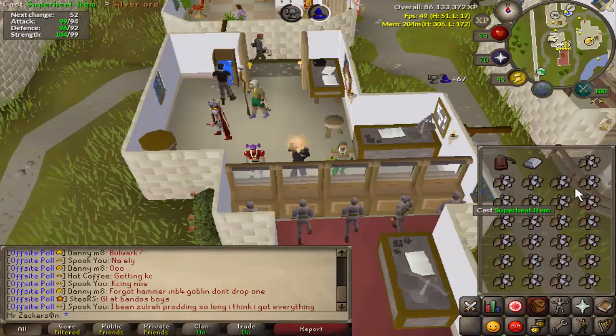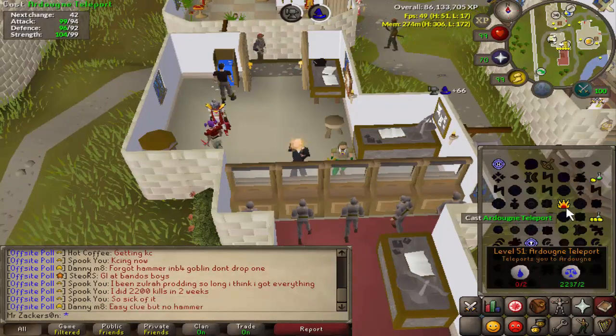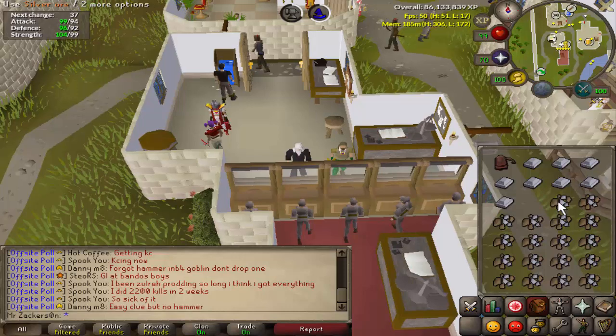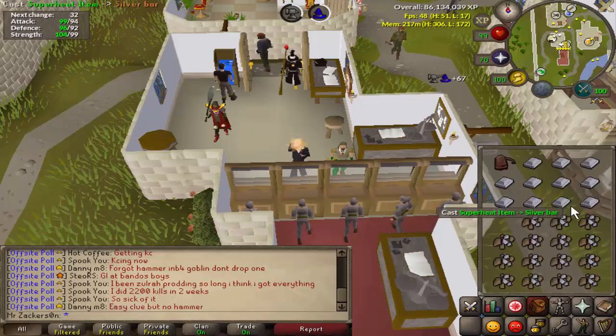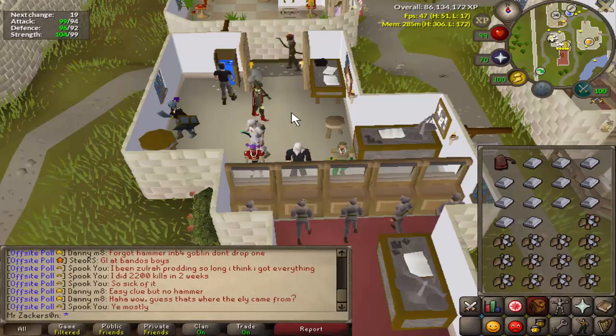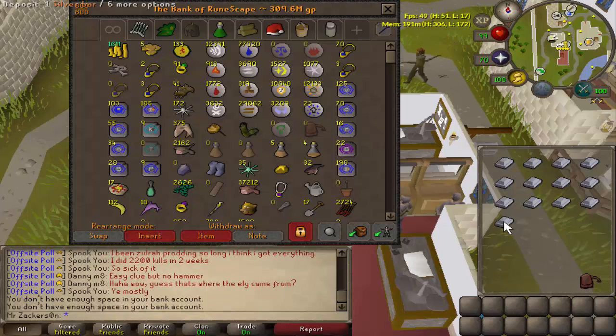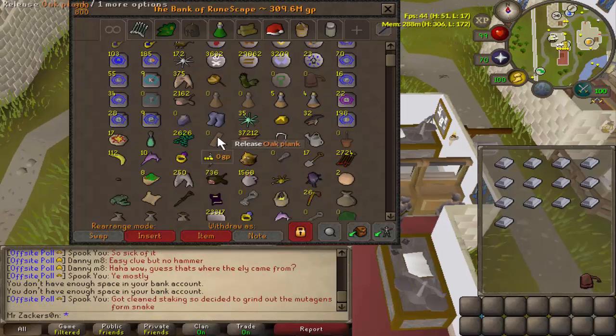So I actually randomly had 835 silver ore in the bank, which is good because I didn't want to overpay today. So I made some quick silver bars using superheat — I was kind of doing this while half asleep because I had just woken up. Anyways, I had stockpiled just a few gems in the bank because I was ready to make these whenever the update did finally come out, and like I said I didn't think it would be today, but it was.